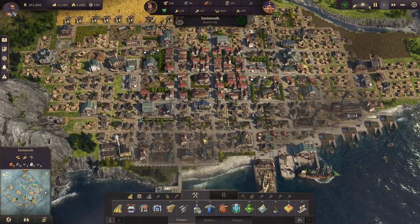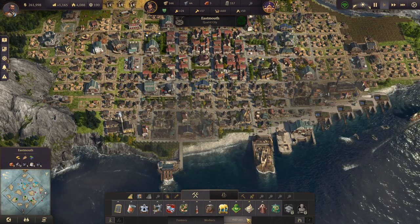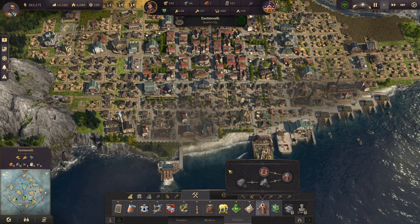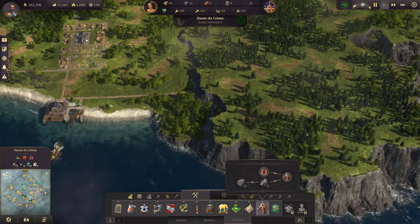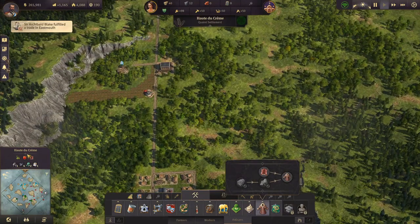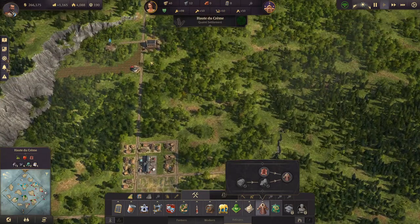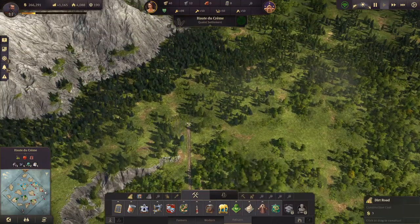Now we can make sure that we have the rest of the fur coat production line. This is 30 seconds, so all we need is one fur dealer and two hunting cabins. But hunting cabins need to go either in Kenslington or over here in Hout du Creme - that sounds French! I think we will place them right here, we have lots of space and lots of workers left. There's not much going on on this island at the moment.